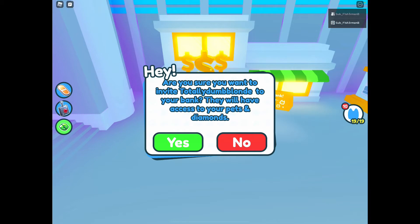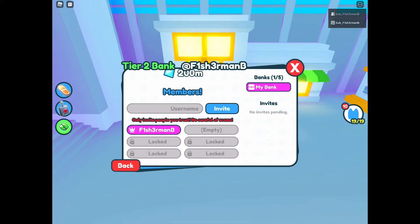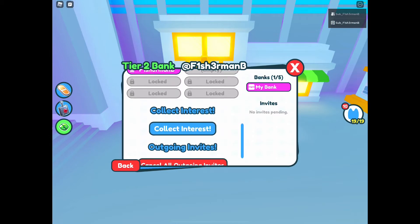It asks: are you sure you want to invite this person into your bank? They will have access to your pets and diamonds. Yes - sent to totally dumb blonde. Remember that little phrase right there that says 'only invite people you trust' - be careful of scams. So don't put anybody in there you don't trust.